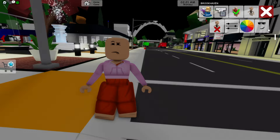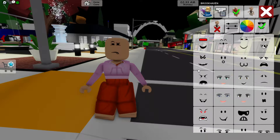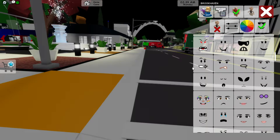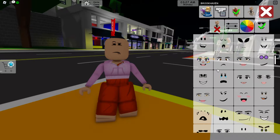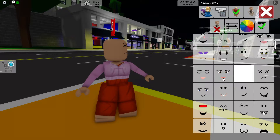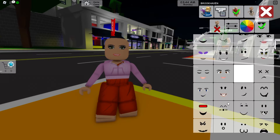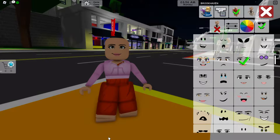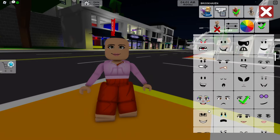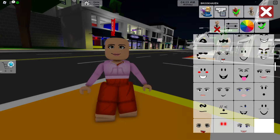Now we're going to be changing the smile to Dora the Explorer's smile. Dora has this beautiful smile where she looks so cool, so we're going to be scrolling to find it. This type of smile could work, but it doesn't look the best. This one could work but the face is too small — she has really big eyes. I think this one would actually work even better because Dora the Explorer has this type of face, so we're going to be choosing this face.